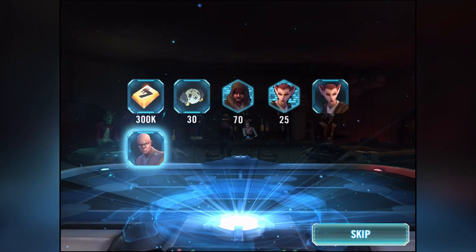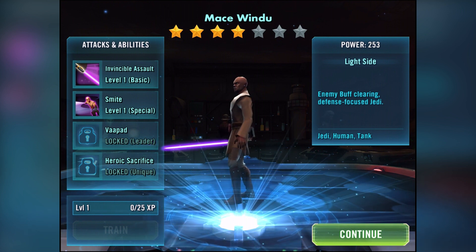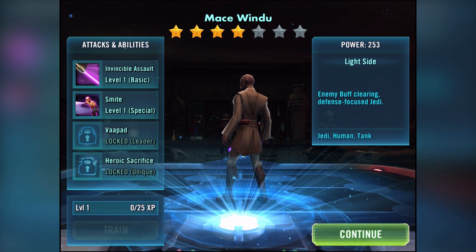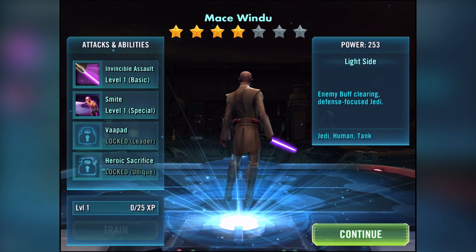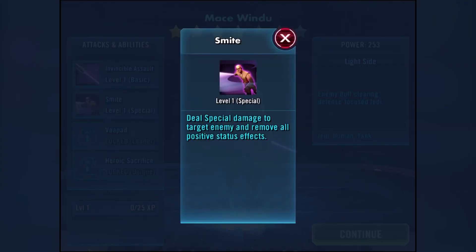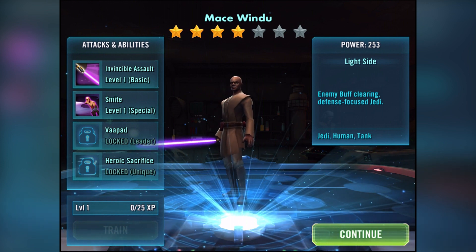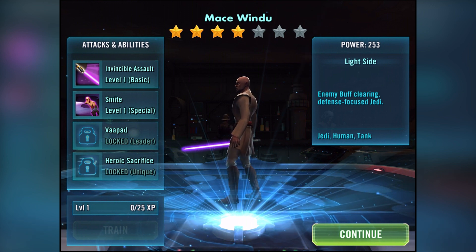Now Mace Windu — enemy buff clearing, defense focus, Jedi human tank. His ability Invincible Assault deals physical damage to a target enemy with a 30% chance to gain defense up for two turns, and this attack deals 50% more damage if Mace Windu is affected by defense up. Smite deals special damage to a target enemy and removes all positive status effects. The other abilities are locked — he looks awesome, we've got four stars!